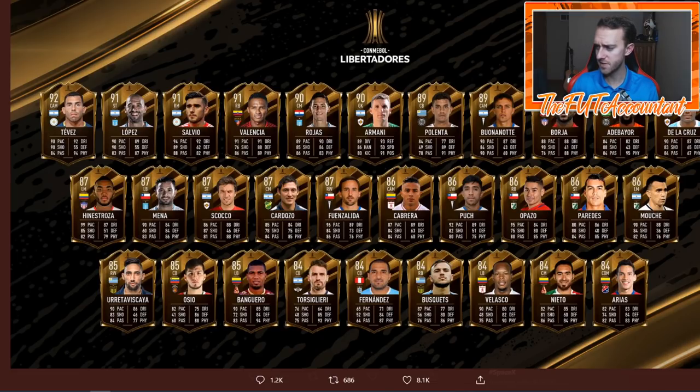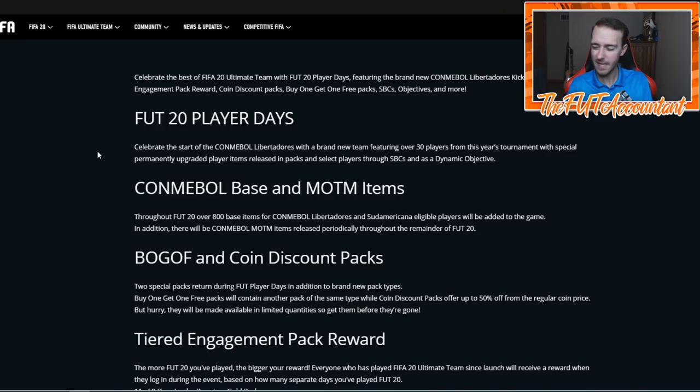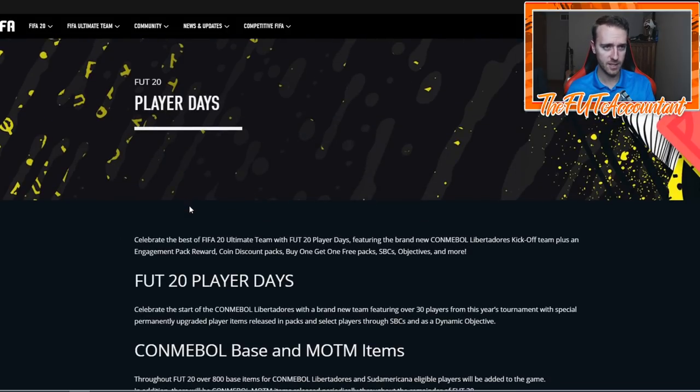Tevez right now is still extinct at 650,000 coins - they gave him a massive boost. But again, I just think this is just okay, and this shouldn't have been sitting by itself as the only content for the day. It is what it is though, so let's look through their website really quick and then talk about some of the market stuff.